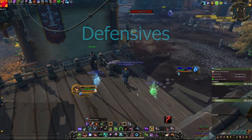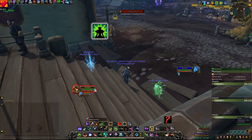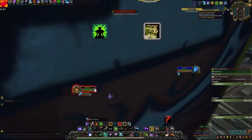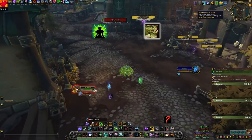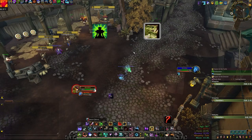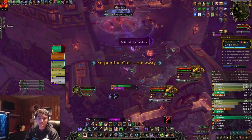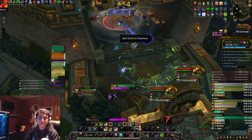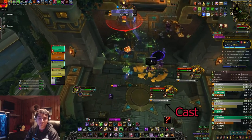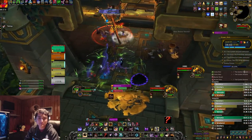Now we have defensives. You have Exhilarate, which will heal you for 30% of your health and your pets to full health. You also have Aspect of the Turtle, which is an 8 second buff that reduces your damage taken by 30%, nullifies any existing dots on you, and makes you deflect all future attacks. Deflecting means you're immune to target acquisition spells — a good example is King's Rest, where you need Turtle active before the boss finishes casting Spit Gold rather than when the projectile hits you, completely immuning the application. Also note that you can't attack while Turtle is active, but you can press it again to cancel it.